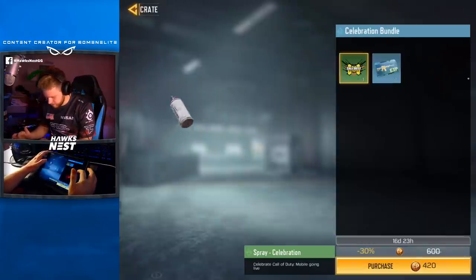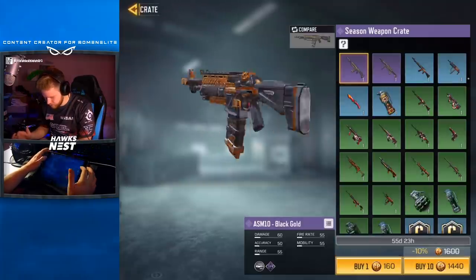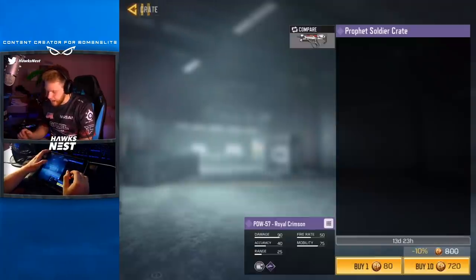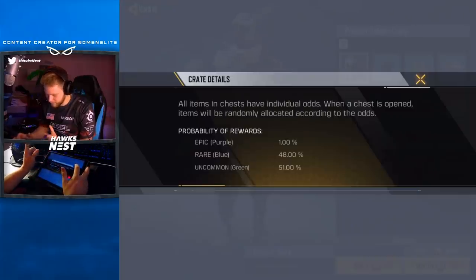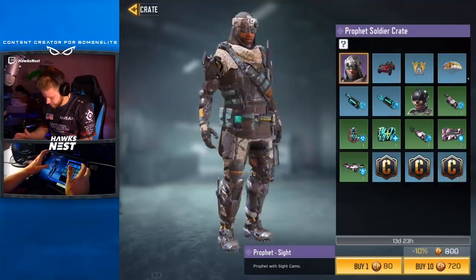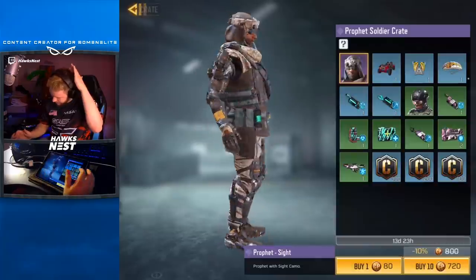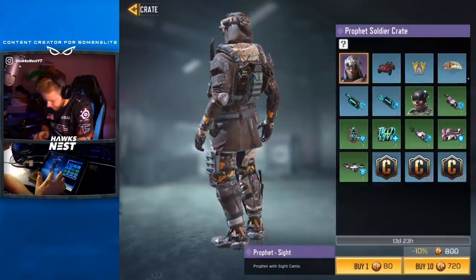The Seasoned Weapon is the black coat and the Royal Crimson looks really good. I think the Profit Soldier is the one I want to go for — there's a one percent chance of getting the epic. I have 6,050 CP. I think we're gonna open up a couple times and see if I can get this guy because he'd be super rare.